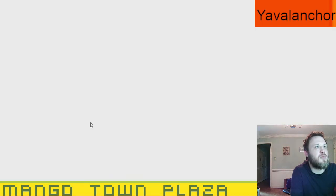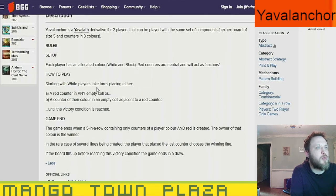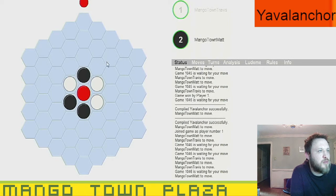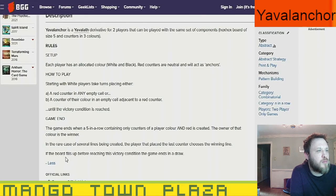There's a BoardGameGeek rules link. Starting with white, a player takes a turn placing either a red counter in any empty cell, or a counter of their color in an empty cell adjacent to a red counter, until the victory condition is reached. The game ends when a five in a row containing only counters of a player's color and red is created — the owner of that color wins. In the rare case of several lines being created, the player that placed the last counter chooses the winning line. If the board fills up before the game condition is met, it's a draw.